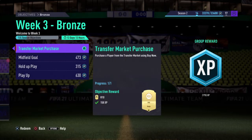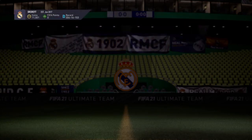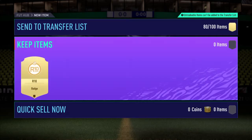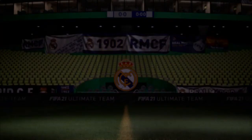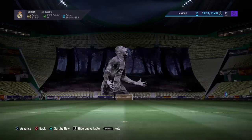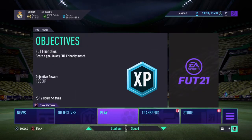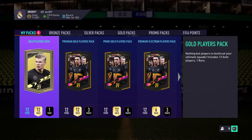Week one bronze transfer market — okay, don't know what that gave us. Our 10 team — okay, gives us a badge. Not bad, not too shabby. So to end today's video, we're going to jump in the packs. We're going to open our five packs — four tradable and one untradeable prime, one tradable prime gold players pack.